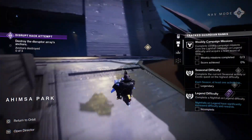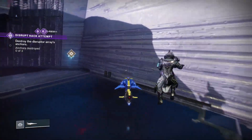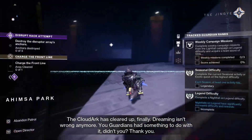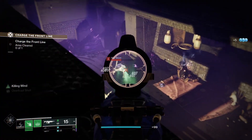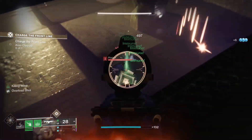Your next option is to farm Legendary Patrols on Neomuna. You can land on Neomuna and run around looking for Gold Patrol icons. Completing these will give you a random Neomuna weapon, and there is a small chance that these weapons will be Red Border weapons. And once you finish that Legendary Patrol, you can return to orbit and come back to Neomuna to spawn in another Legendary Patrol.